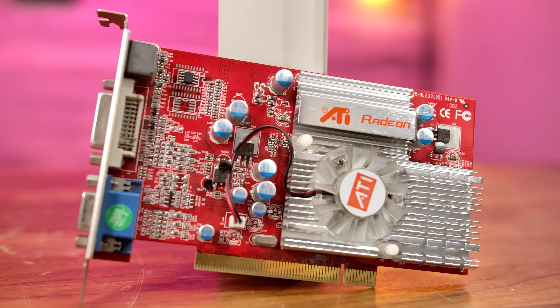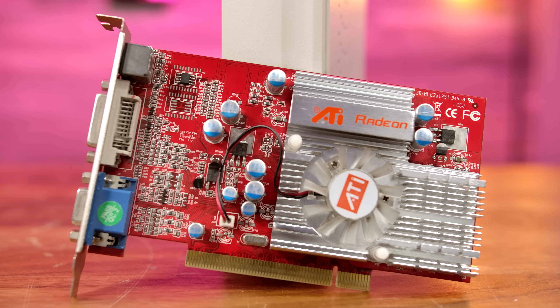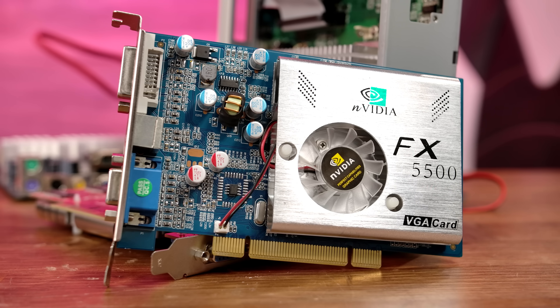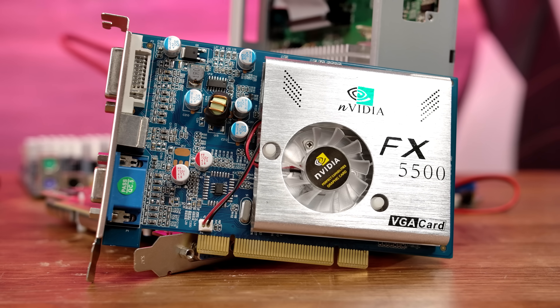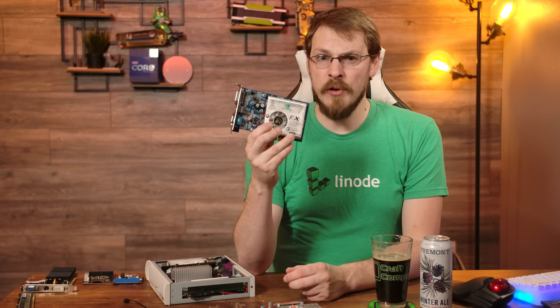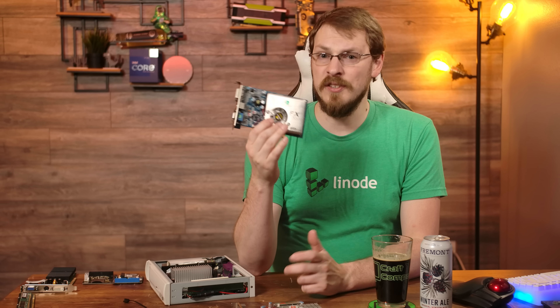Instead, I picked up a trio of GPUs to test out, starting with the ATI Radeon 9500. Debuting back in March of 2003 and intended for budget gaming and low power installs, this card draws only 12 watts — the perfect card for a build like this. With 64MB of DDR memory and support for DirectX 9 and OpenGL 2.0, it should meet just about every minimum requirement for games of this era. Representing team green is the Nvidia FX 5500, featuring 256MB of DDR memory and support for DirectX 9a, although this card only supports OpenGL 1.5. The FX 5500 launched in March of 2004 and was intended for low-power gaming PCs, drawing upwards of 20 watts. But it has the advantage of being available brand new today, thanks to new old stock chips still being available.